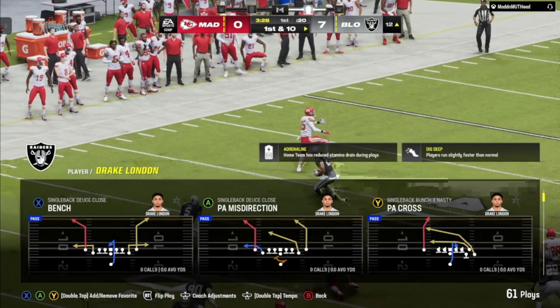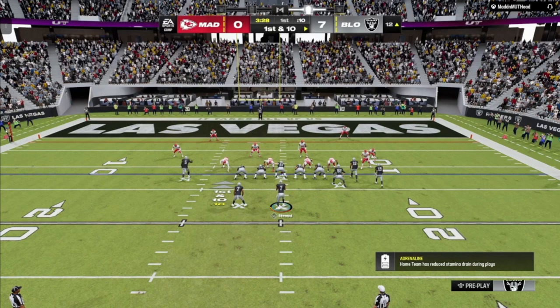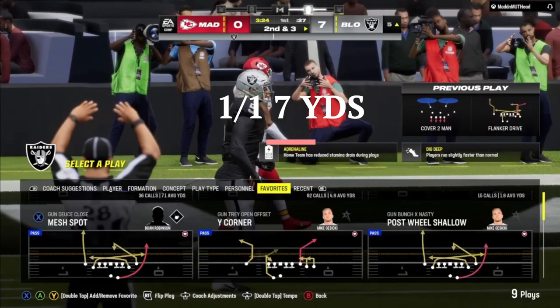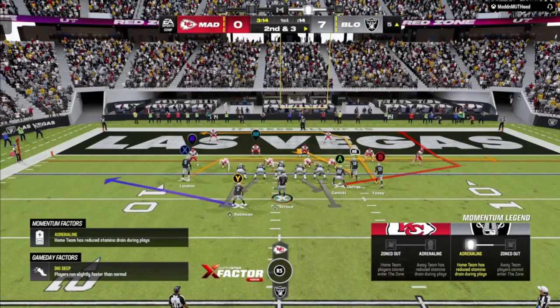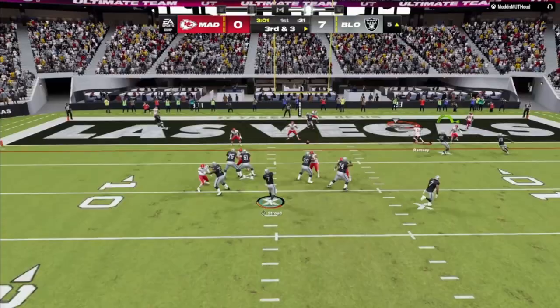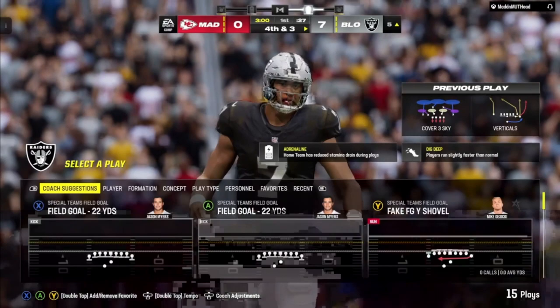Let's see if we can get Drake London on here. We got Drake London out on the out route — we'll see if he's open; if not, we got Gisicki on the right. Okay, Gisicki should be open here, but let's put Drake London out on the route. We should hit Gisicki over here — oh what a bad throw.